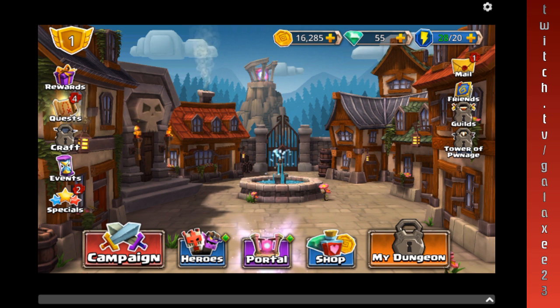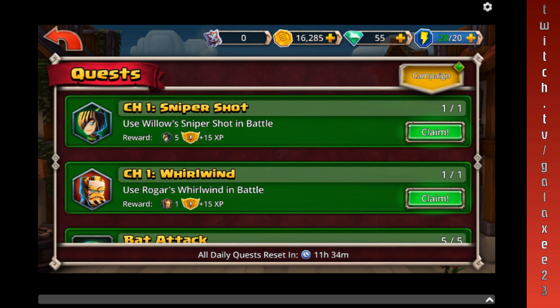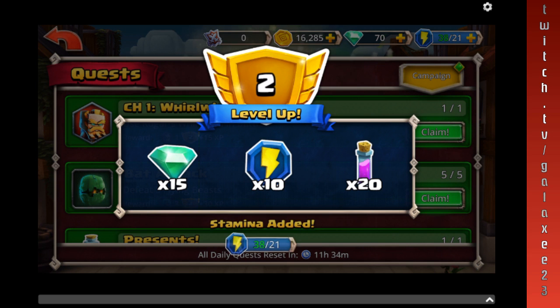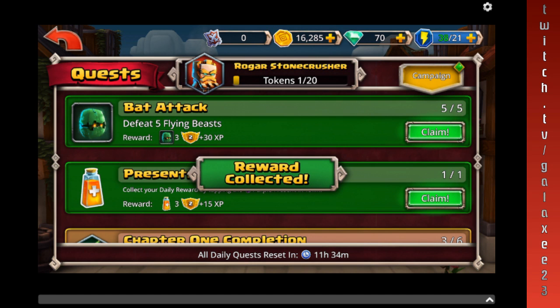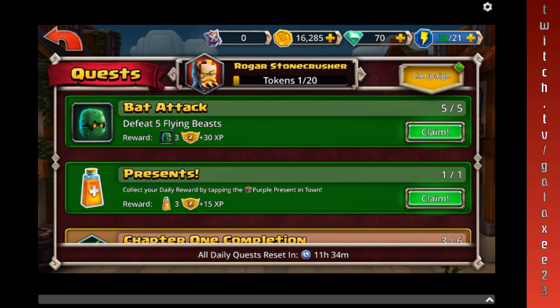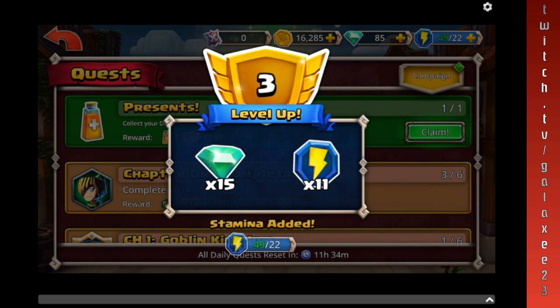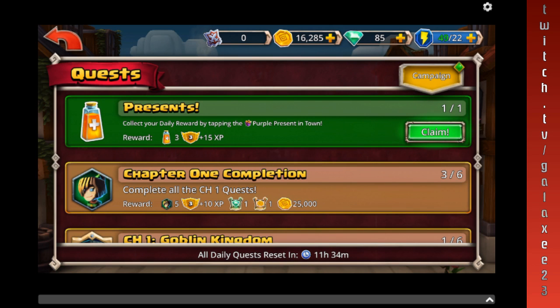Let's go ahead and claim that reward. We got a new one — this one looks like a water guy. If you play every day, you get rewards. Let's go check out our quests. It looks like we got four: use Willa's sniper shot — got it — and she leveled up. Use the whirlwind — got it. Five blinds, and collect your daily reward.